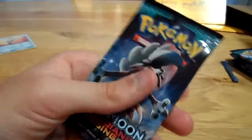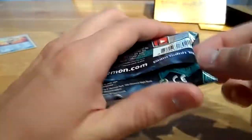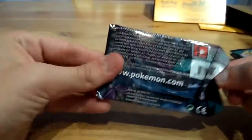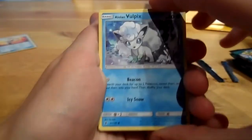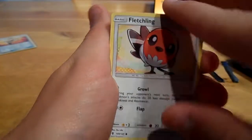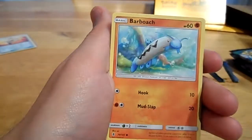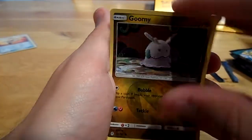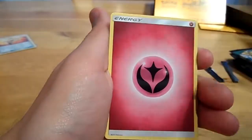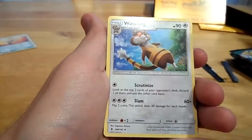On to the second pack, a Lycanroc pack. Let's cut it open. Put the guards down, put the finger in front and behind it, and easily open it. Starting off with a Vaporeon, a Fletchinder, a Fletchling, a Machop, a Phantump, a Barboach, a Reverse Komala, and a Heliolisk. Also Fairy, Komala, Multi Switch, and a Wishiwashi.